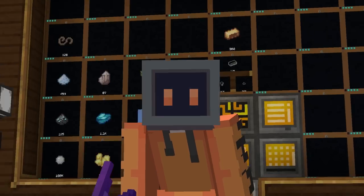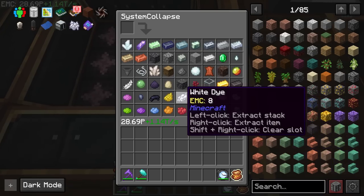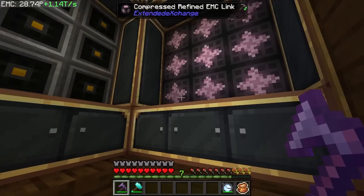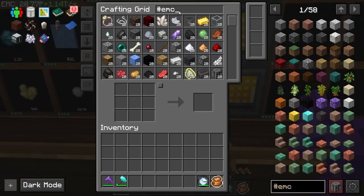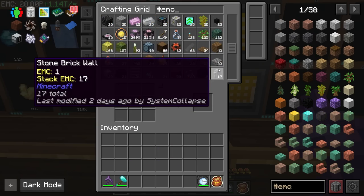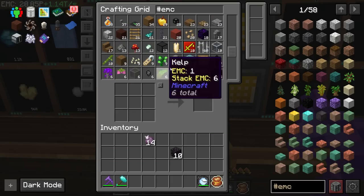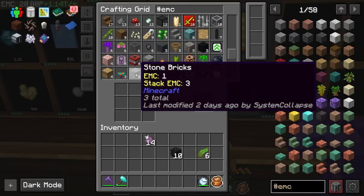We're gonna jump back in and push forward. In between episodes I went ahead and worked on setting up our EMC links. These things have a whole bunch of different items that we can have infinite amounts of as long as we have EMC, which is really rad. A lot of them are set up here — the way I sort this out is I just go hashtag EMC, then scroll down to find items I don't have infinite amounts of yet and add them to the list. Maybe kelp, stone bricks — just figure out what we need.